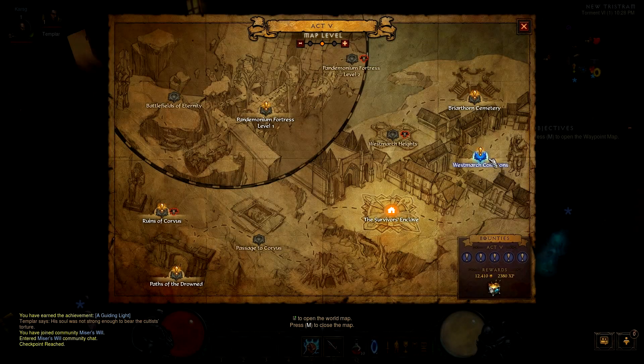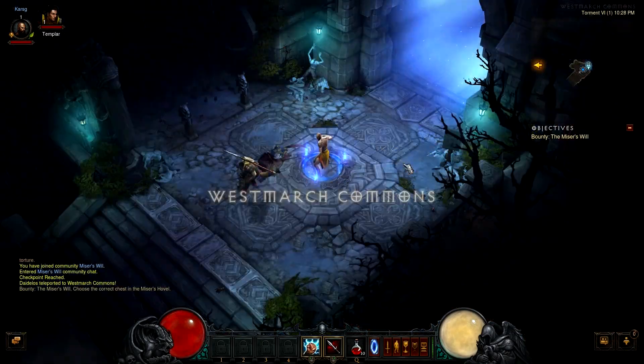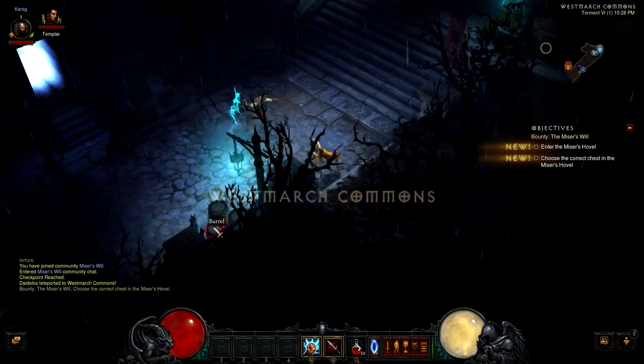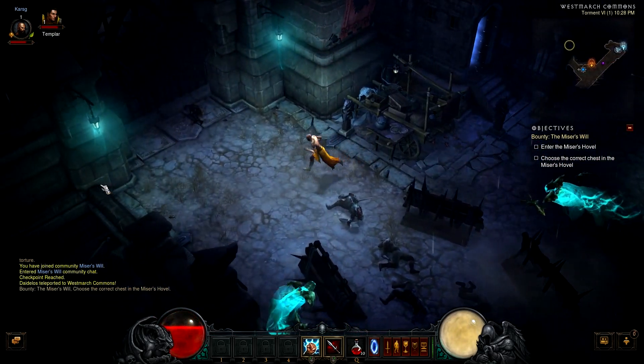Go to Act 5 town and search for Westmarch Commons on the right side of the map. If you see the quest The Miser's Will, go and do it. If you don't, leave the game and repeat. If you are doing it with someone, the first one to find it will just invite the others and they will all prosper.